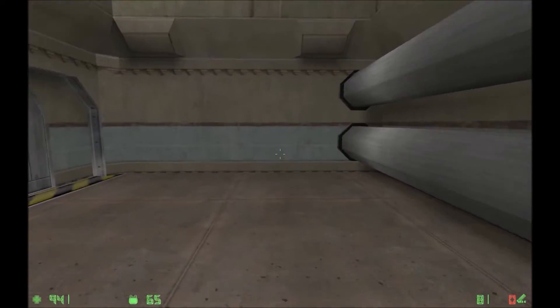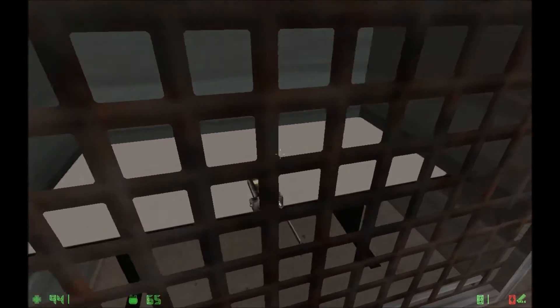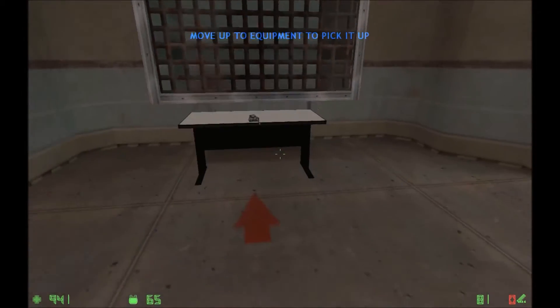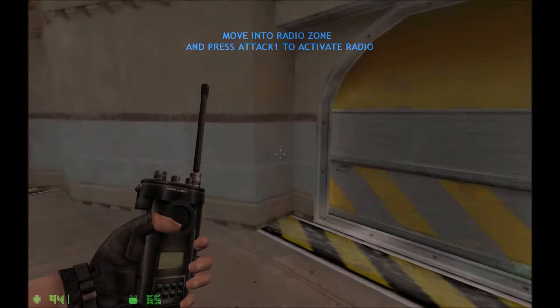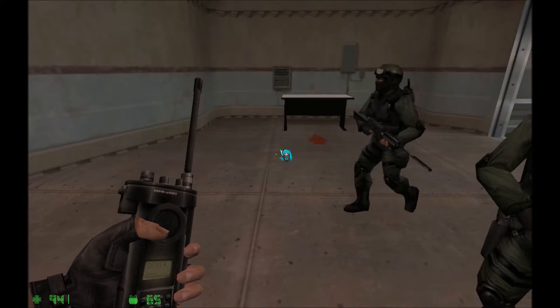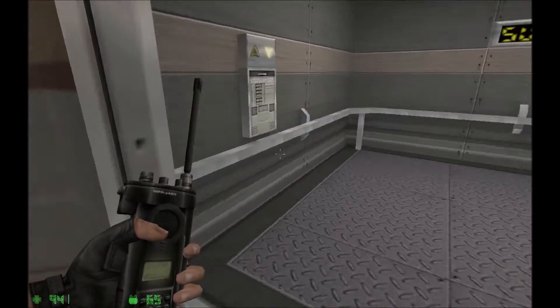Good. Move on to the next area. The next piece of equipment is the radio. The radio is used to contact your counter-terrorist teammates from the field. Pick up the radio and use it in the radio zone. Roger. On our way. Affirmative. Finally, you'll need to know how to defuse explosive devices.